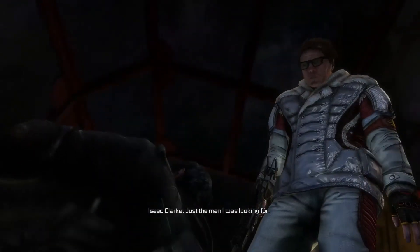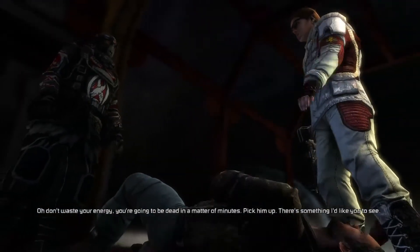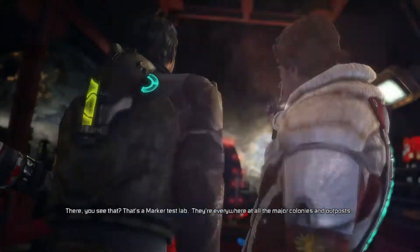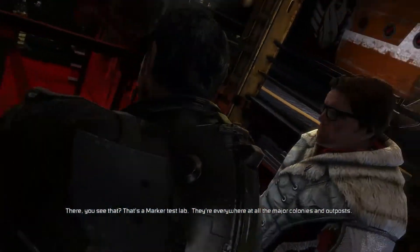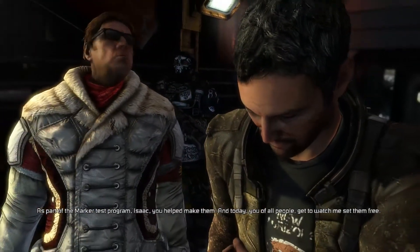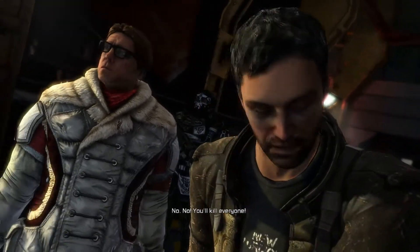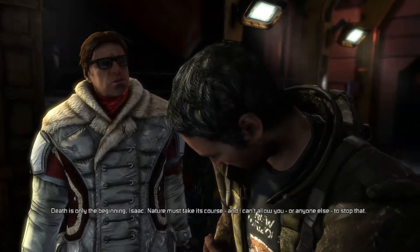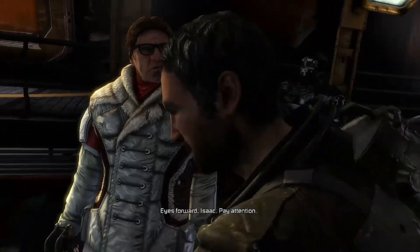Isaac Clarke. Just the man I was looking for. Now, don't waste your energy. You're going to be dead in a matter of minutes. Pick him up. There's something I'd like you to see. You see that? That's a marker test lab. They're everywhere at all the major colonies and outer bursts. What do you want from me? As part of the marker test program, Isaac, you helped make them. And today, you of all people get to watch me set them free. No, you'll kill everyone. Death is only the beginning, Isaac. Nature must take its course and I can't allow you or anyone else to stop that. Eyes forward, Isaac. Pay attention.